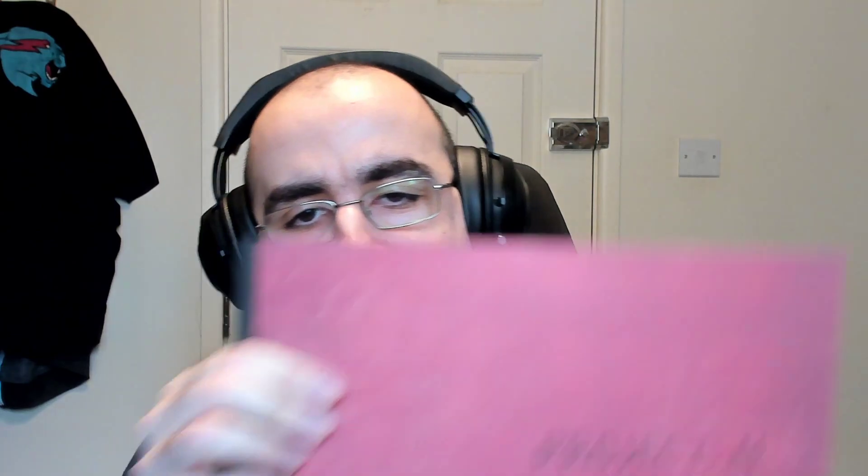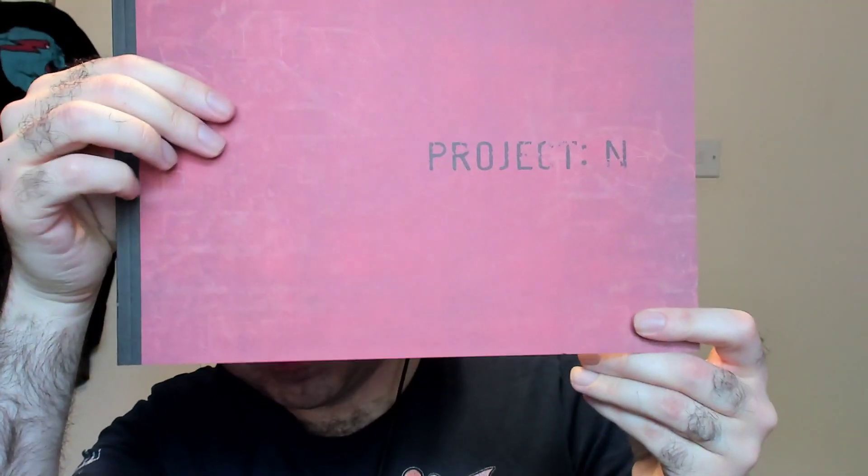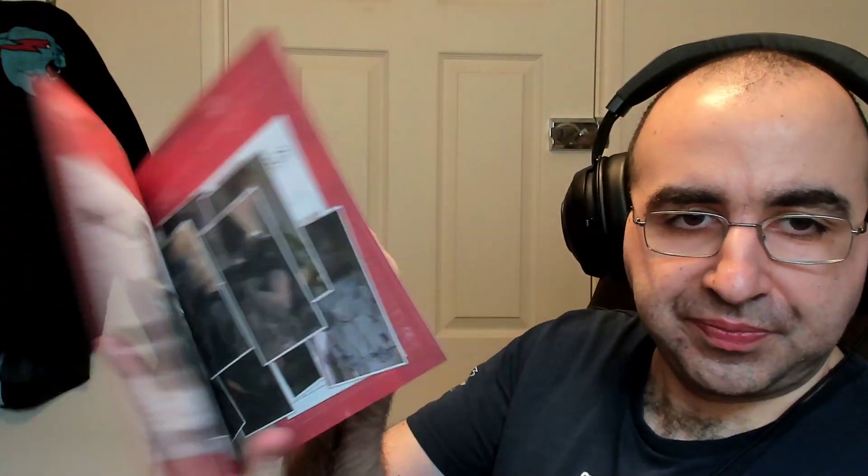The first thing inside the box is this Project N paper — I guess this means Project Nemesis. We have an art book about the game, really interesting.